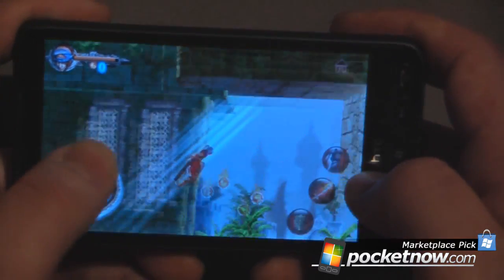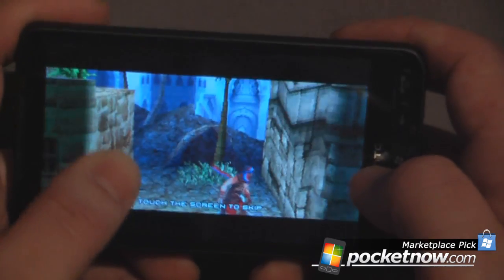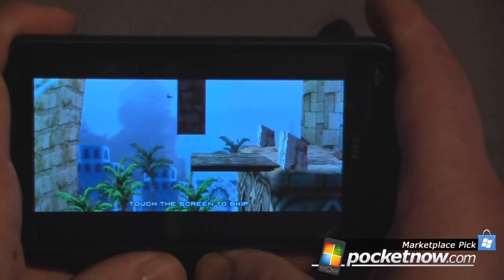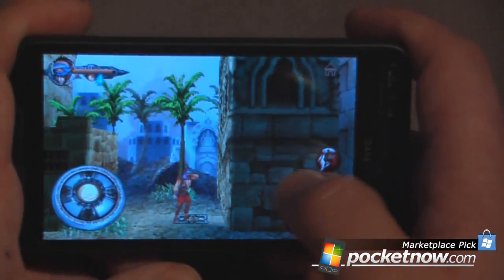And to jump, I double tap up. Now I can continue through the game — I can double tap to get those. It looks as though I've unlocked some sort of video, so that helps.